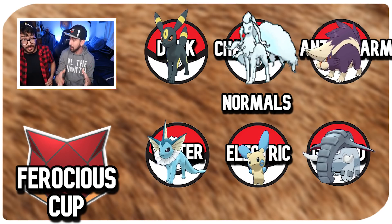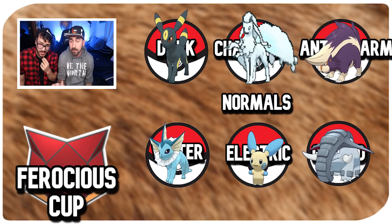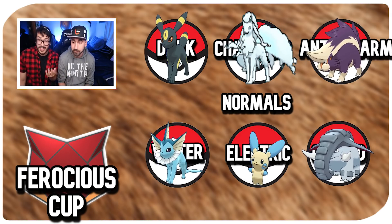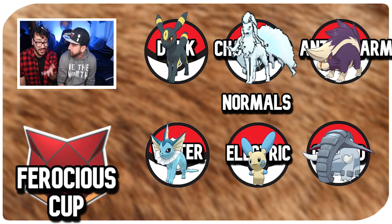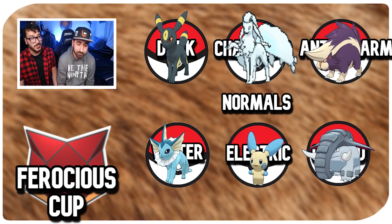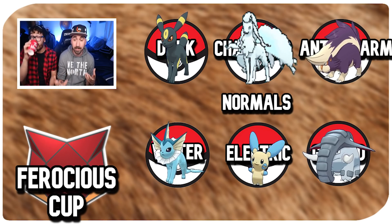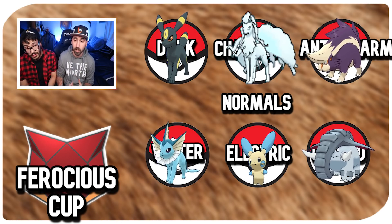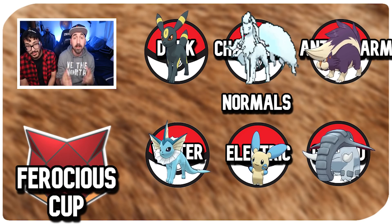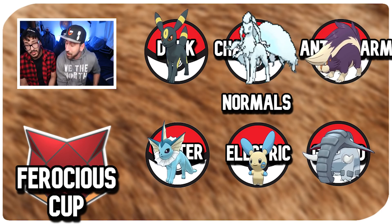So our final team is: Umbreon for dark type, Alolan Ninetales, Skuntank, Vaporeon, Manectric, and Donphan. I could change this up — I might take out Donphan. The normal type Pokémon could also serve as wild card because they have such a range of move types — fire, grass, ghost — which is what makes them perfect for that slot. You can also double stack a water, electric, anti-charm, or dark type depending on what your team needs.